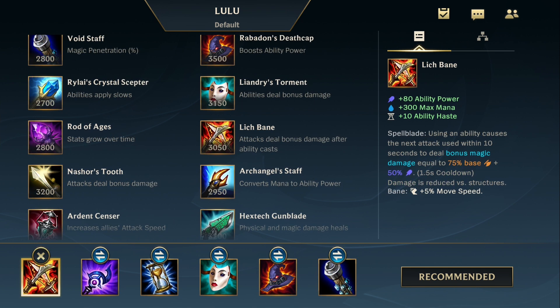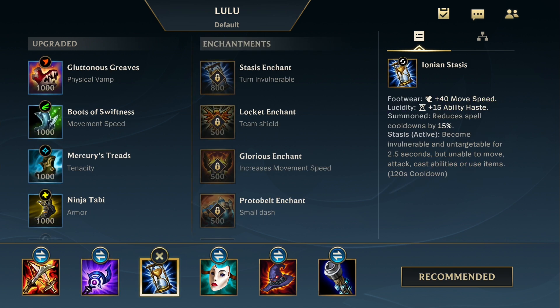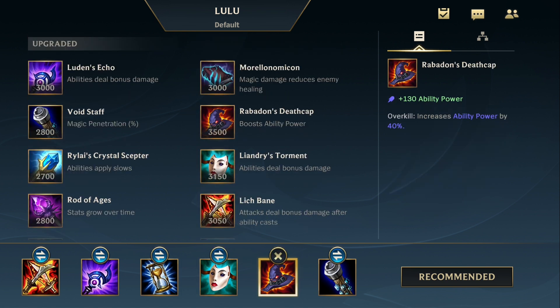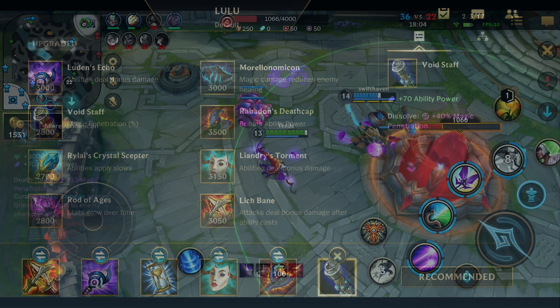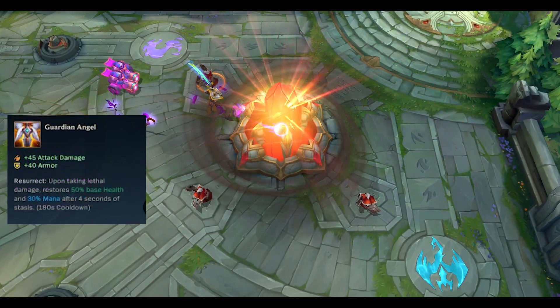For middle lane Lulu: Lich Bane for power, max mana and haste — causes your next ability to deal bonus damage. Luden's Echo for power, mana and haste. Ionian Boots into Ionian Stasis for survivability. Leandry's Torment for health and ability power, Rabadon's Death Cap for ability power, and Void Staff for magical penetration. You can swap Leandry's Torment for Morello's Nomicon for anti-heal, and pick up Guardian's Angel for more survivability.